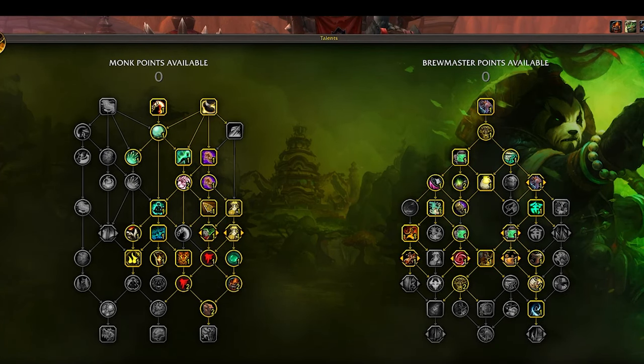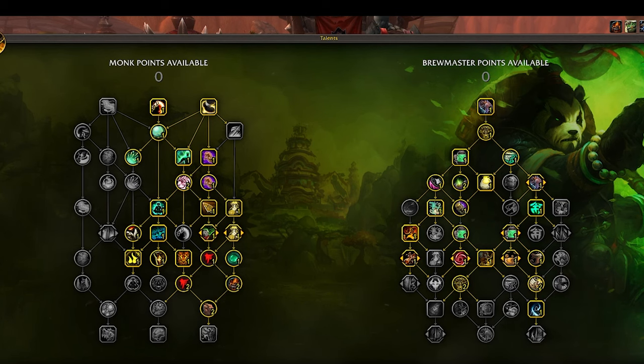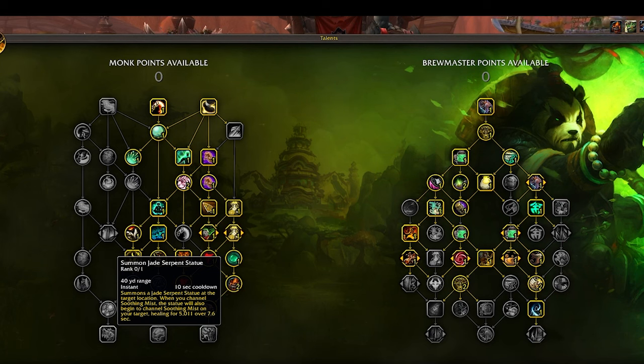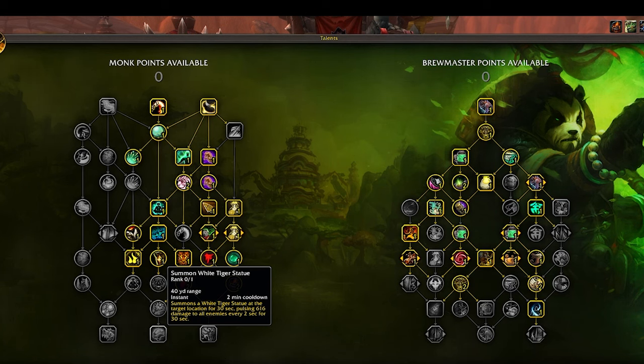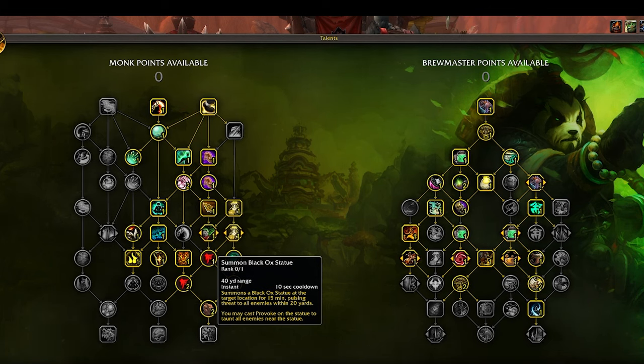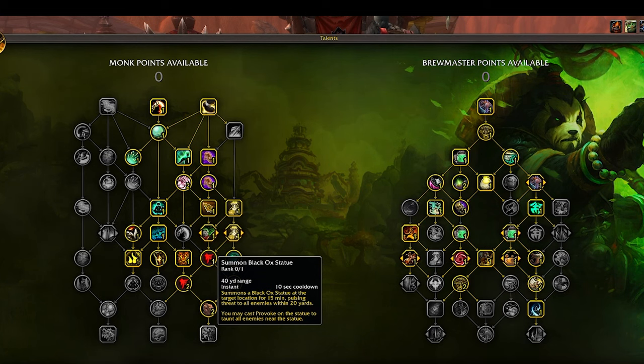Looking at the Talent Trees, there's some disappointment on the Monk side. At the Capstones, there are three: one for channeling Soothing Mist — which is exclusively a healer ability and I don't see any Brewmaster or Windwalker taking it — Summon White Tiger Statue, which pulses AoE damage and is really just a DPS choice, and Summon Black Ox Statue, which is exclusively a tanking skill. It's unclear why these spec-specific abilities are in the Monk side rather than the spec-specific tree, with more generic abilities in the shared tree.